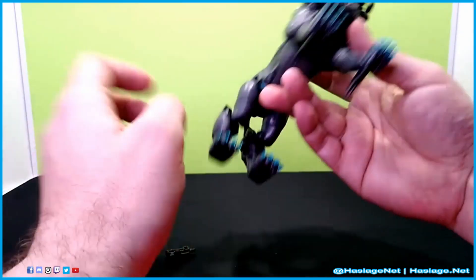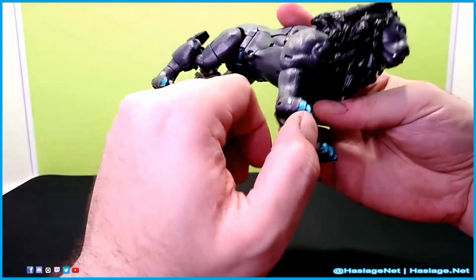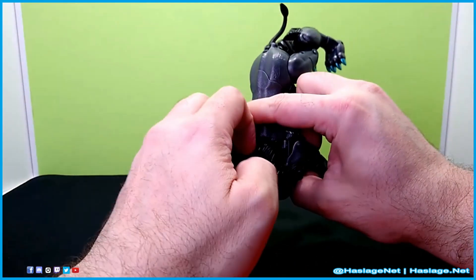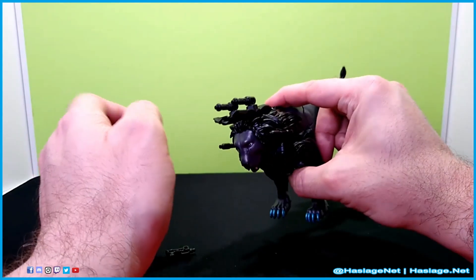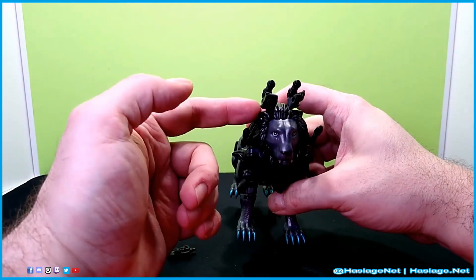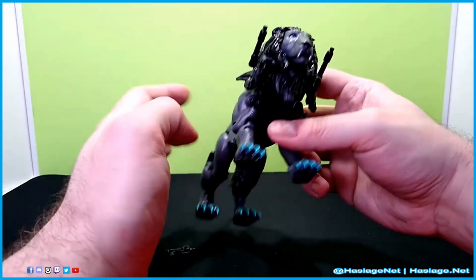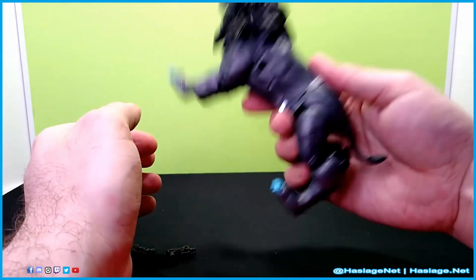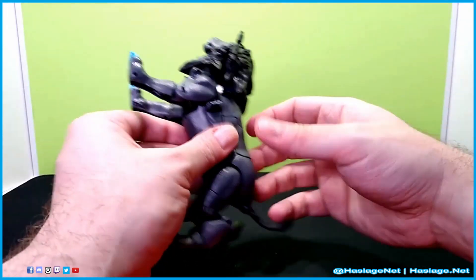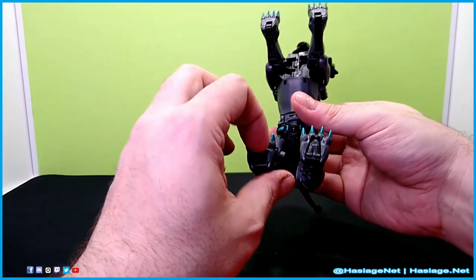In addition to the beast body, there's this stabby, clawy bit which you can tuck into the back of his legs. He also has this thing with a couple more pistols mounted on it, which I think is really cool — it reminds me of Optimus Primal, like the neck cannon thing. Other things about this: he is nice and weighty. He is packed — his bits are crammed in here. As I'm transforming this thing, man, he really compacts very nicely.